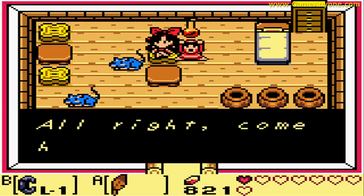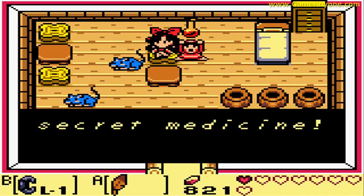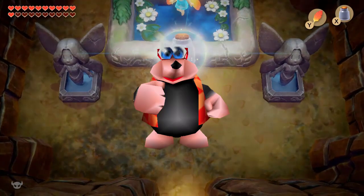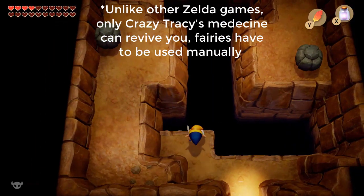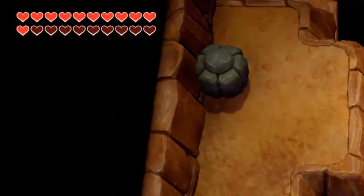You couldn't save and continue like in the Oracle games that came immediately after. So that's a good thing. In the original, you had to rely on Crazy Tracy's medicine, heart pickups, and great fairies to heal. In this version, they bring back bottles! The only thing you can put in these bottles is fairies, but what else do you need? The fairies don't heal you all the way, but they heal you most of the way. That's good enough.